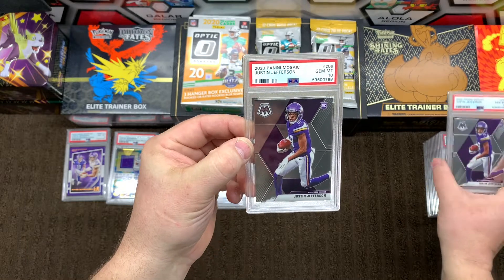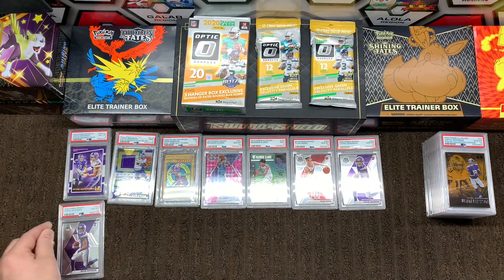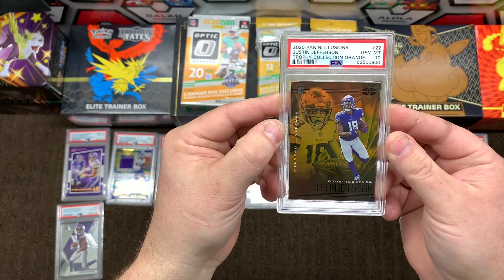Right behind it is another one — check that out. Can't complain about that at all. We have a Justin Jefferson Panini Illusions Gem Mint 10, Trophy Collection Orange.